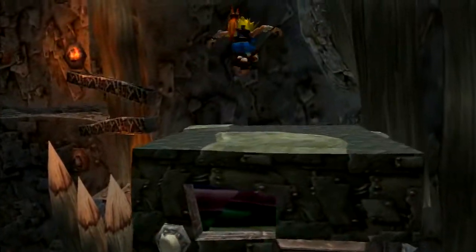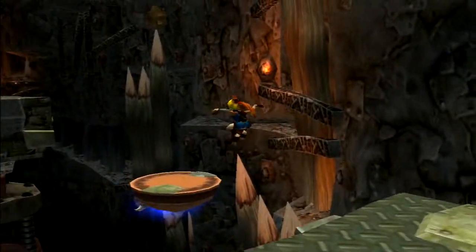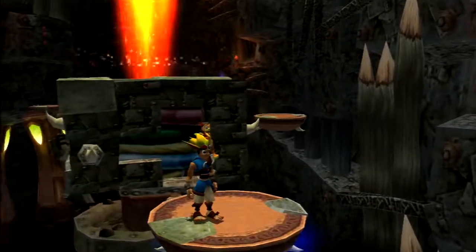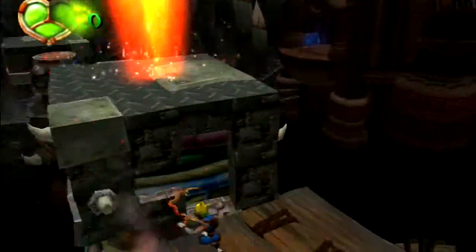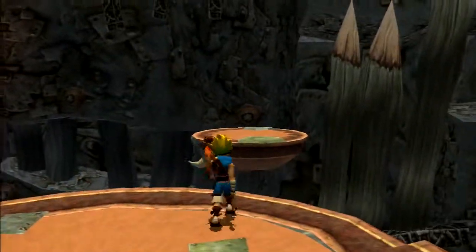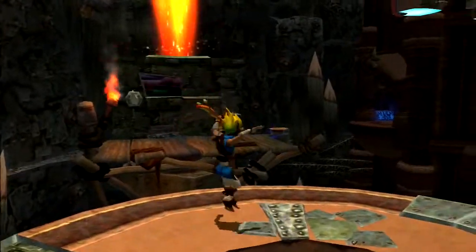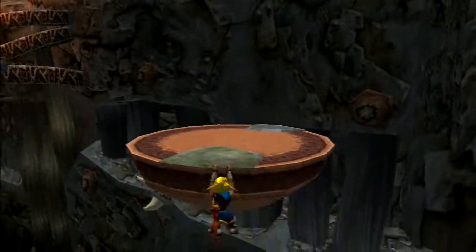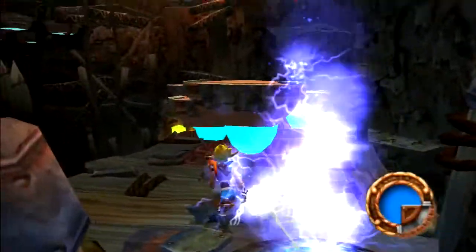This is probably my least favorite of all the sage rooms. I do believe you're actually going to need to do a long jump somewhere in here. You're not meant to actually jump up there — you're meant to just grab onto the ledge of that one. Don't jump into that fiery jet of flame, and instead long jump here. There is blue eco.